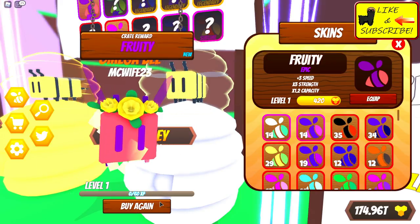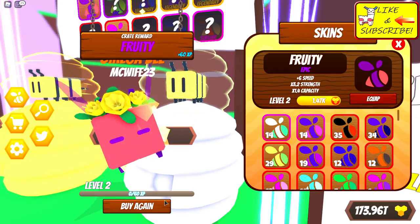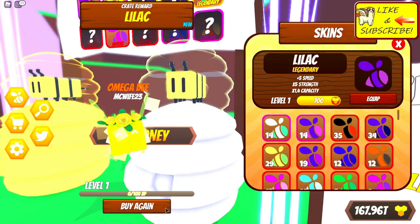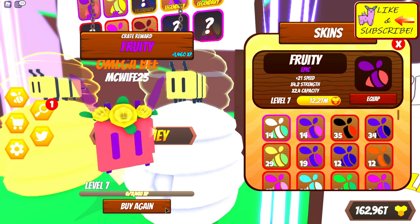There's a fruity bee. I predict we're gonna get a lot of fruity bees. There's another fruity. I'm gonna go fast through these, and if I get a sublime bee I will slow it down and celebrate. Here we go — fast mode!